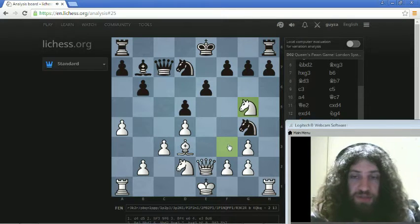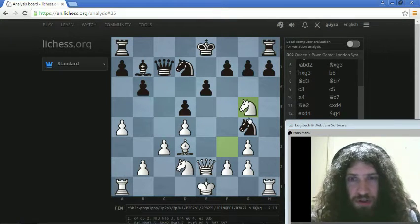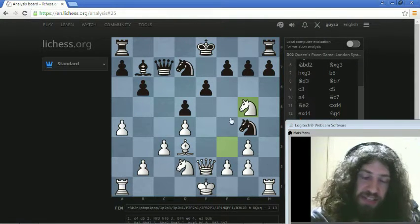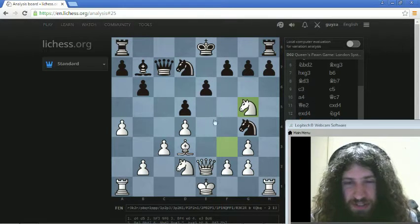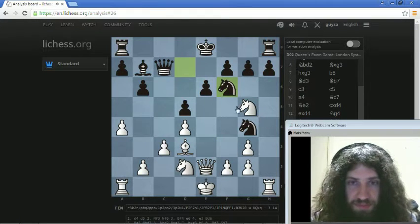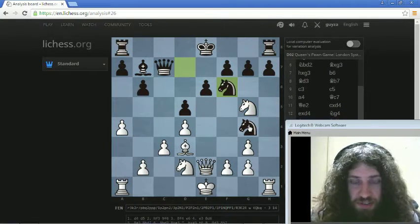He wanted to punish me so he played this. Now there are a few problems: one, I've got to solve my knight; two, he's looking at sacrifices — knight takes, pawn takes, queen takes is a check, my king has to move, I can't castle. He's attacking this square three times and I'm defending it once. I spent a while and came to play this — my queen protects along the seventh rank and I'm defending my knight.